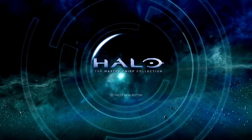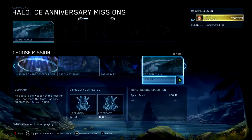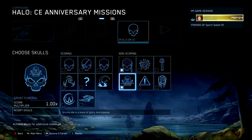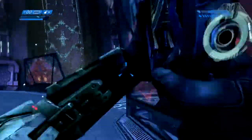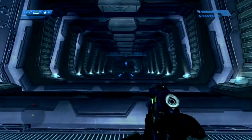Welcome everybody to the Look Out for the Little Guys achievement guide. We're gonna get this one on the Xbox One Master Chief Collection. Make sure we're playing Two Betrayals on Legendary, and grab the Bandana skull and the Grunt Funeral skull. I used the Grunt Funeral skull to indicate when grunts died if I accidentally killed them.